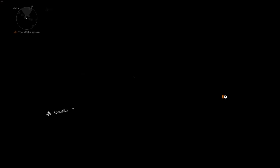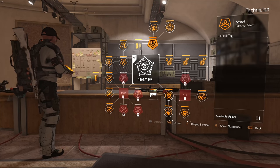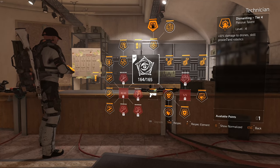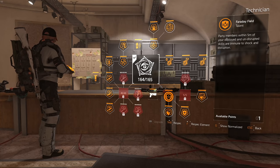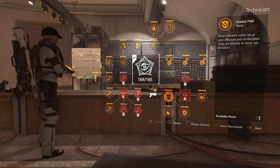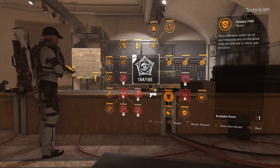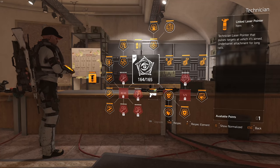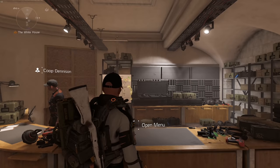Since we use Technician we get one Skill Tier for free. Looking at the Technician tree: we have Amped which is plus one Skill Tier, really good. Then Dismantling which is 12% damage to drones, skill proxies, and robotics — really good against Black Tusk dogs. There's also Faraday Field: party members within five meters of your deployed and undisrupted skills are immune to shock and disruption. So if you don't want to get shocked or EMP'd, just put down the revive hive and pick it up after the effect is gone. We also have the linked laser pointer, EMP grenades, and armor kit.